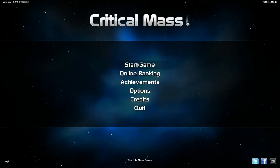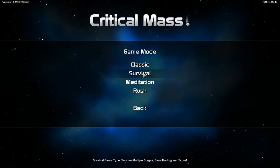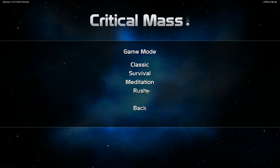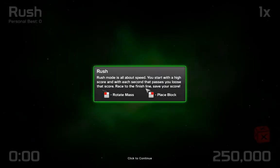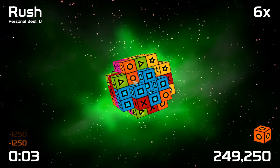Should I go to the next one? I want to see what the other things were. Let's do survival — that's like just earn the highest thing, right? Rush: game type — save your score, destroy the mass as quickly as possible. That doesn't sound like something I can do. It's all about speed — start with a high score, with each second that passes you lose that score. Oh my god. All right, I'm ready to do high speed.